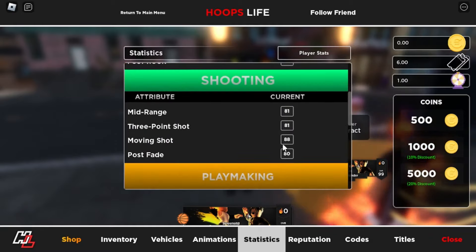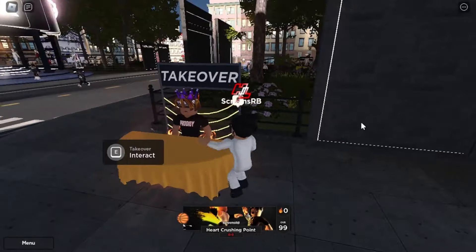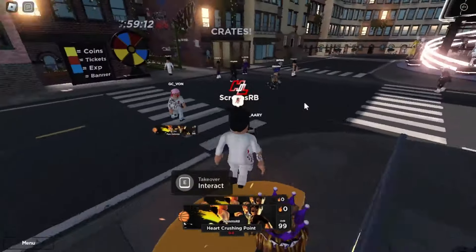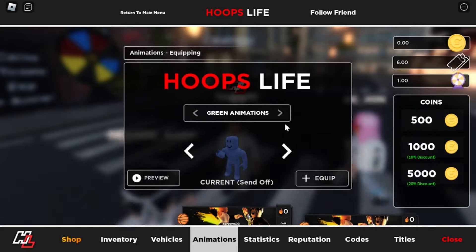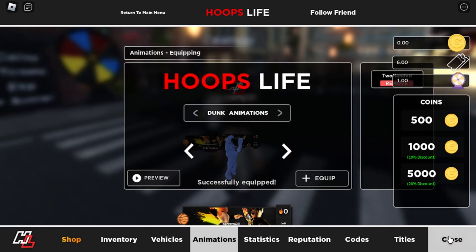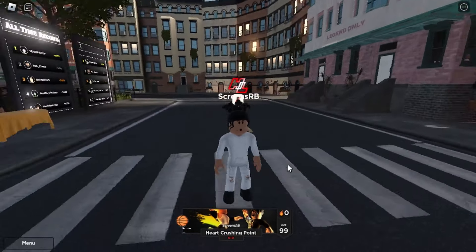If you look at the stats, we have a 75 block — the wave boost will bring it up to an 80 and you'll get so many snatch blocks. For the takeover, I would upgrade shooting. You can also do the opposite — put takeover on defense and the boost on shooting. To maximize the build's potential, make sure you only have one dunk equipped: the two-handed dunk.